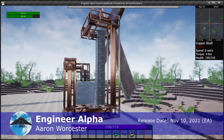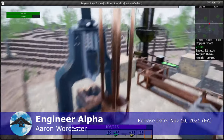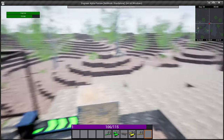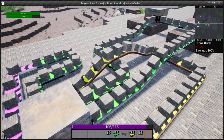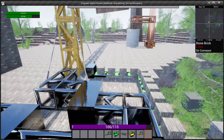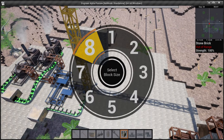Next we have Engineer Alpha. Engineer Alpha is an open world survival and automation game that takes place on an infinite voxel world. It's being developed by a solo game developer and it's available now in early access on Steam, so you can purchase it and play it today. I've been following this one since September of 2021, and while it's still quite early in its development, the progress on the game and the developer updates have been very steady and consistent. In the current version, you're able to mine and process a few different types of raw resources, implement some automation using conveyors, and work your way through a small tech tree.